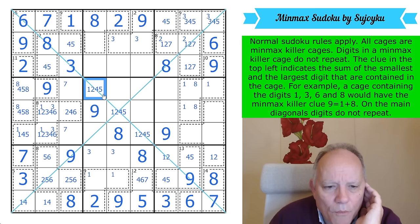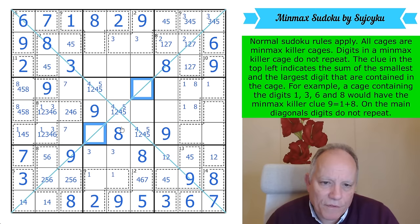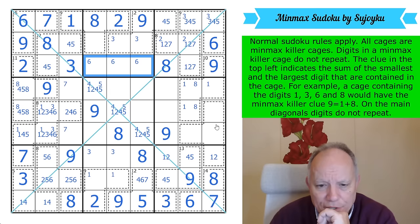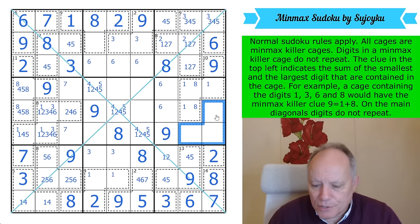Let's think about the 1-2-7 cage. 4 and 5 have to be on this bit of the diagonal in box 5, so these can't be from 4, 5, 9, or 8. This cage doesn't have a 6 in it — so it is 2, 3, 4, 5. Weird, but very useful.